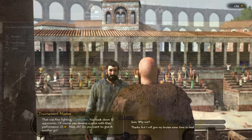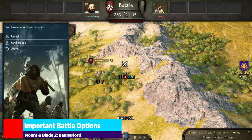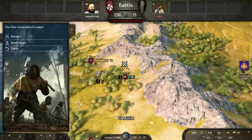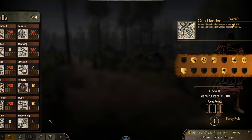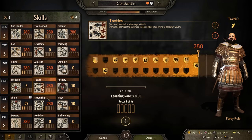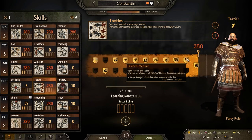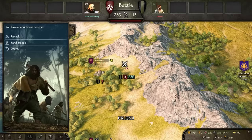Now let's move into the battle screen. You have your balance of power bar, and two key options: Attack and Send Troops. Send Troops simulates the battle using your leadership, tactics, and relevant perks. In the skills tab under tactics, you'll see 'simulation advantage' — mine is at 28%. Leadership and tactics perks, and even some weapon skill perks that say things like '10% more damage in simulations,' all skew how Send Troops works. Keep that in mind when deciding whether to fight manually or simulate.